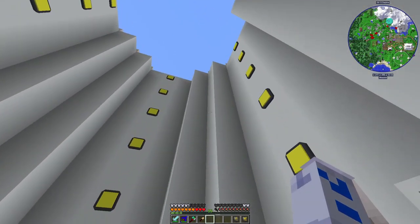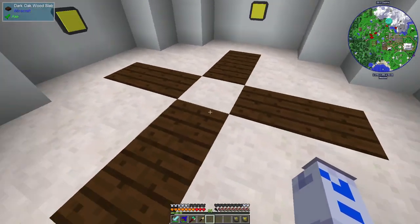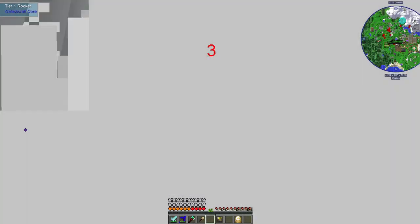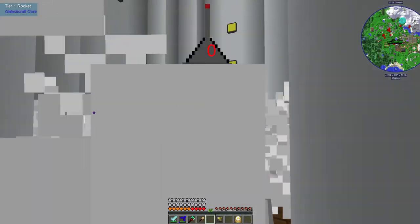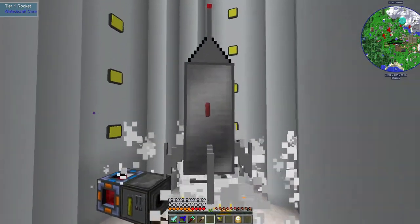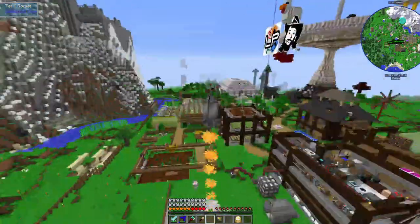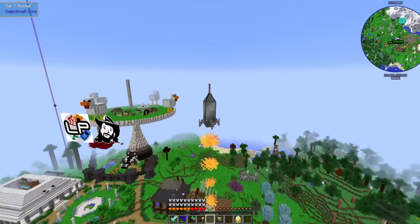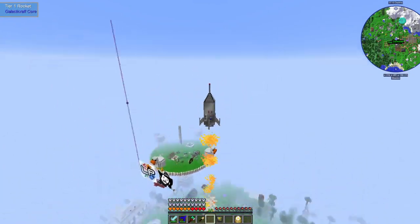So last episode, we finally did something we'd been meaning to do for quite a long time and just gradually working towards. We built up our rockets down here in the rocket silo, and we took off and flew to the moon. That was generally quite successful - we got to the moon, that went okay, and while we were up there, I'll show you a bit of footage from the stream to show you how things went, because it's going to be a bit of an effort to get there now in the catch-up video to go and have another look.